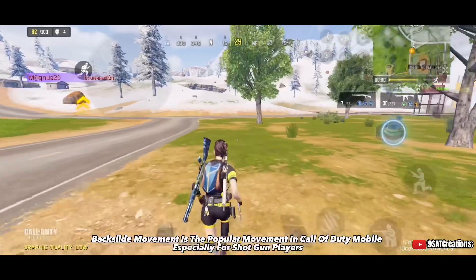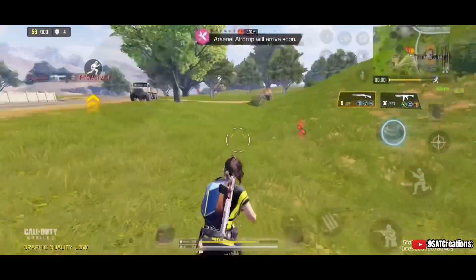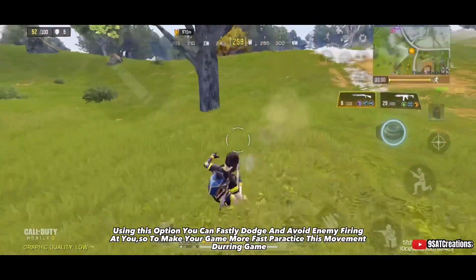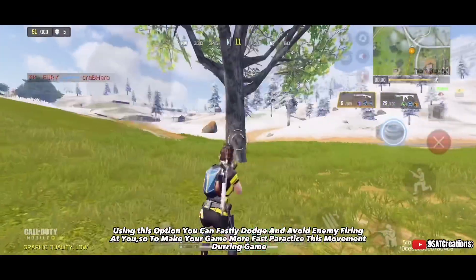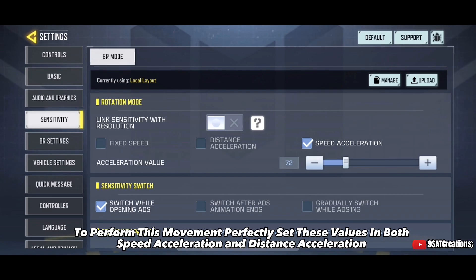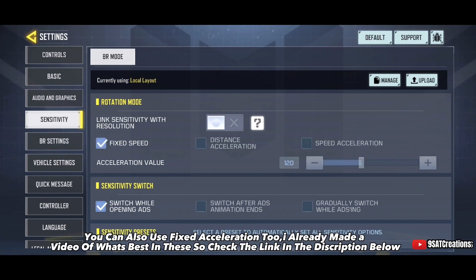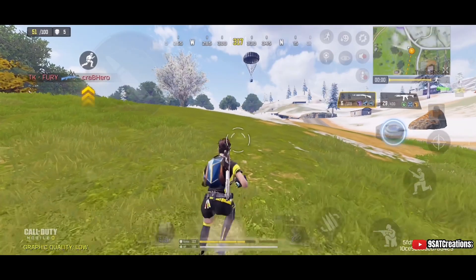Number five: backslide movement. Backslide movement is popular in Call of Duty Mobile, especially for shotgun players. Using this option you can quickly dodge and avoid enemy fire. To make your game faster, practice this movement during gameplay. Set the values in both speed acceleration and distance acceleration — you can also use fixed acceleration. I already made a video on this, so check the link in the description.